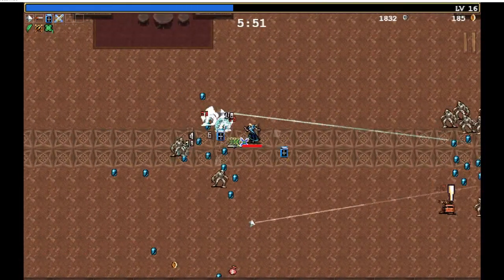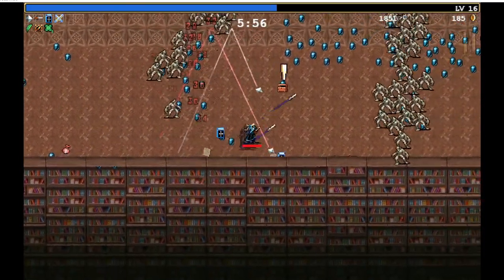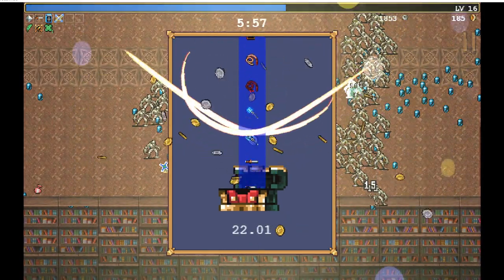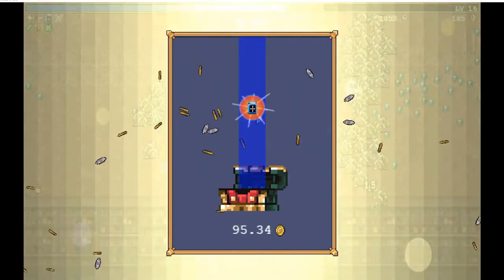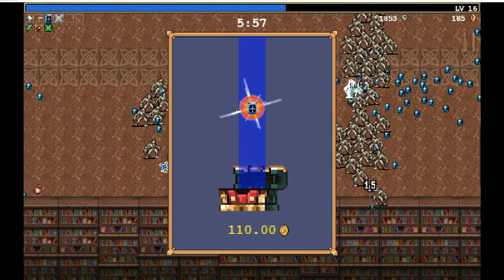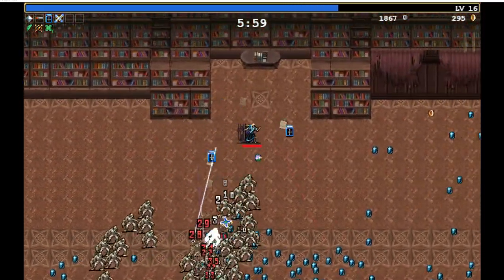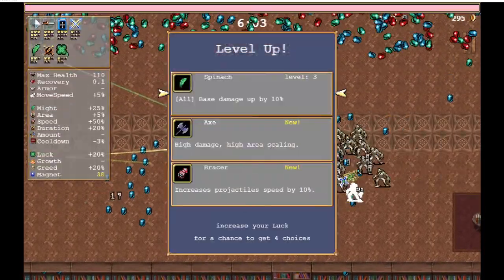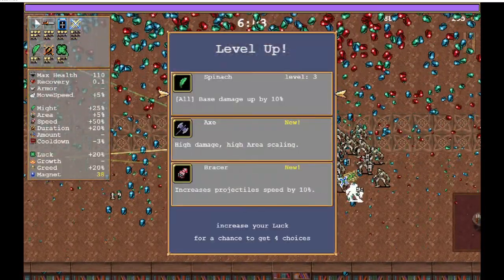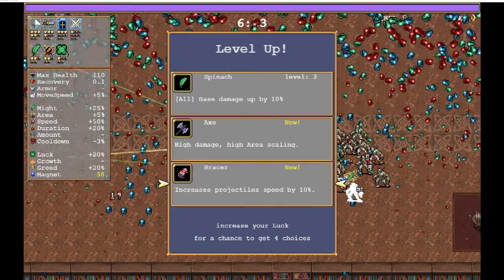I don't know exactly what that even means but trust me — the drop rates are better. Every now and then you can get like three items out of a chest and I think that's what the luck thing does. Nice upgrade to the holy book — King Bible is good. Do I want a bracer? The bracer I think I need for my dagger upgrade, which is really good.